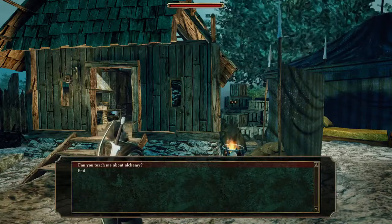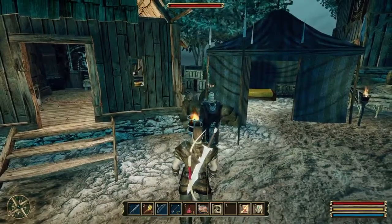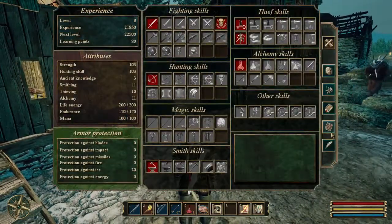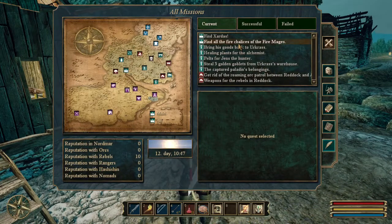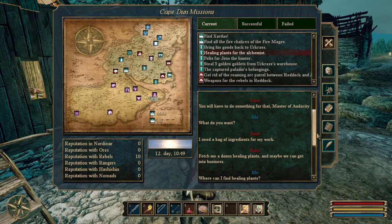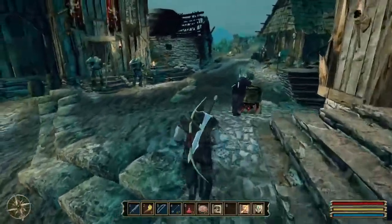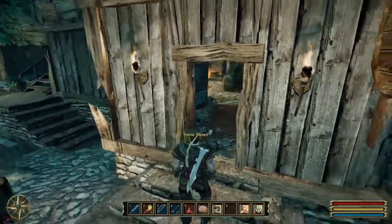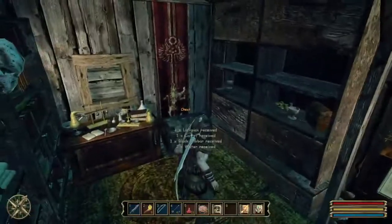Currently I'm master of audacity. That's gonna be a long list if I ever get to the desert. So I have to bring him healing plants. Let me see the journal. Find all five items of fire, bring the goods back to Ur-Kras, healing plants for alchemist. Fetch me a dozen healing plants. Was one of the first quests in Gothic 2 also about getting half a dozen healing plants? You could pretend to be an alchemist to get into the city - it was one of the ways to get in, there were also other ways.